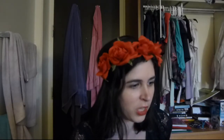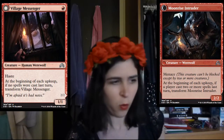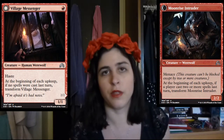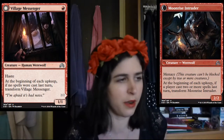Then we have Village Messenger. It starts off as a 1 mana 1-1 with Haste. And then you get to transform it, and it turns into a 1 mana 2-2 with Menace. Nothing super great, but 2-2 with Menace for 1 mana? Yeah, that seems really sweet. I like it a lot.